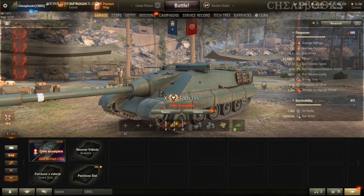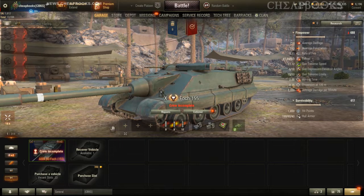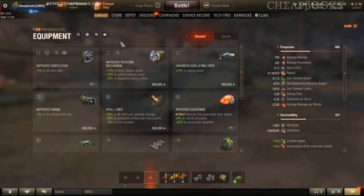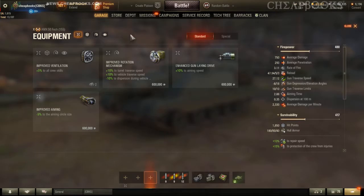This vehicle is the Foch 155, a French tier 10 tank destroyer in World of Tanks. I'm going to talk about equipment that you can use on this vehicle. With the current version 1.12, you have three equipment slots. I usually play a vehicle first before I decide how I equip it, and I've played hundreds of games in this vehicle.